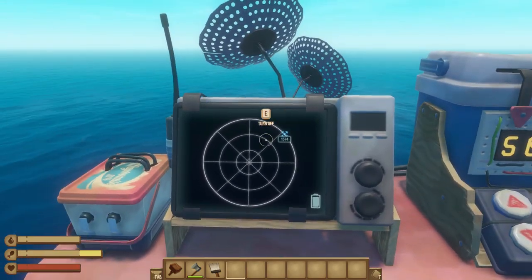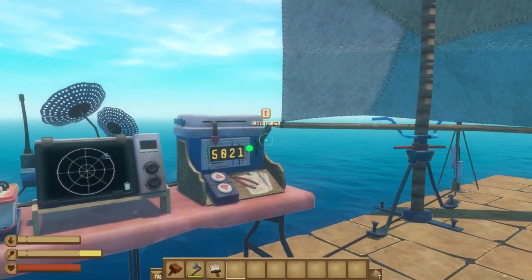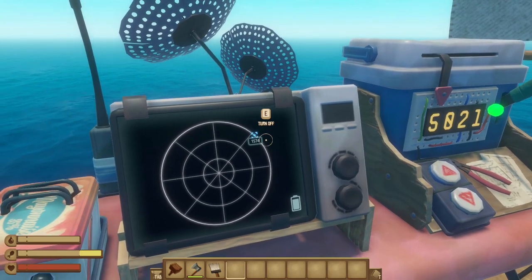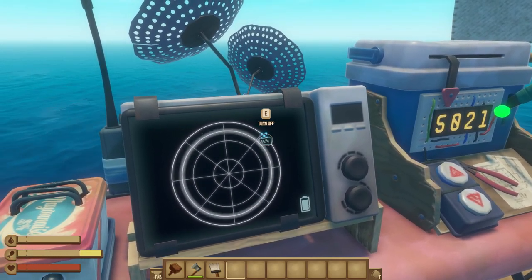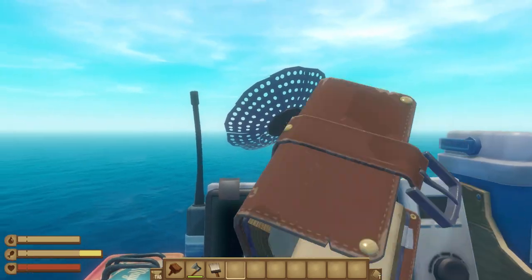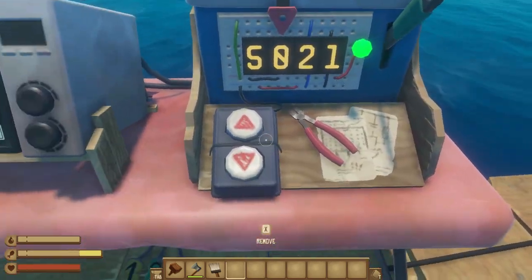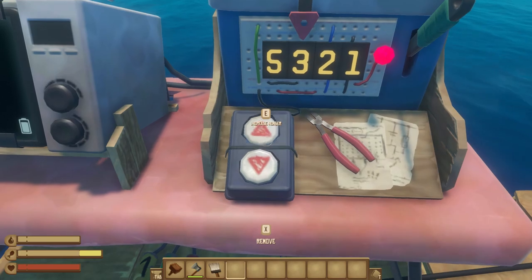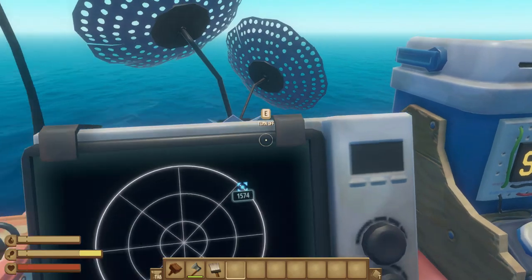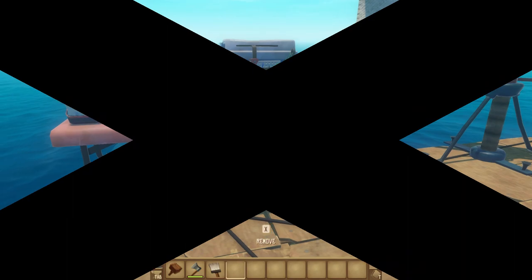Pretty much what it's saying is the next part of the storyline is in that direction. You kind of have to sail 1,500 feet or meters — you just have to sail that far. That's pretty much how you get it. Once you complete the radio tower, you get a new number which you have to input in, so you're switching the numbers and you can increase it. That's pretty much how you get a receiver and how you progress in the storyline. I hope this really helped you.